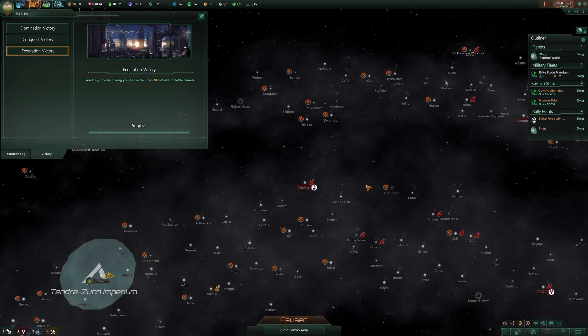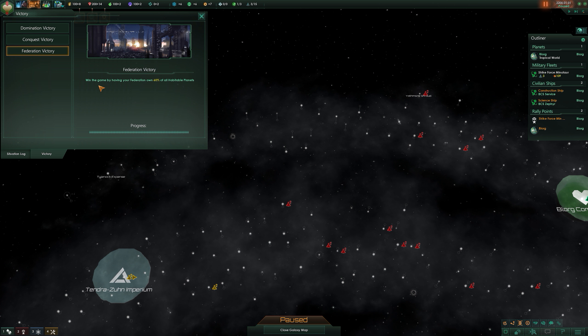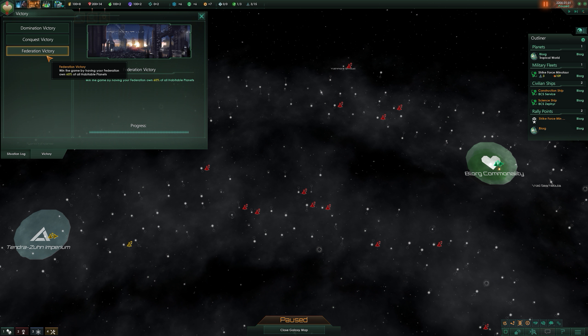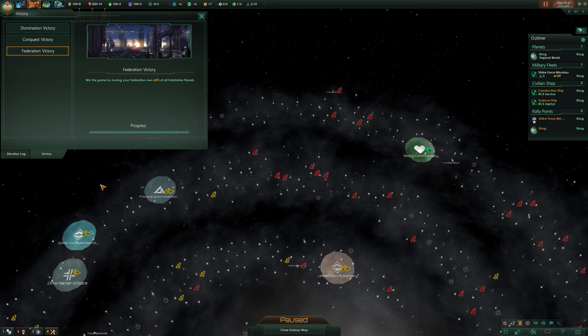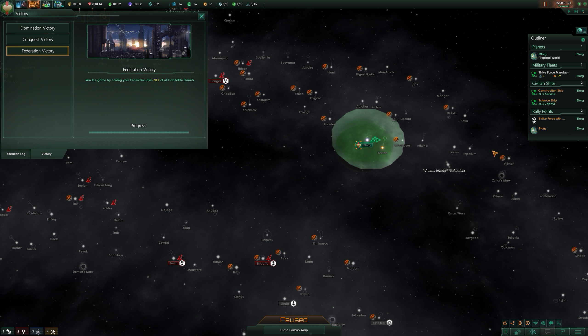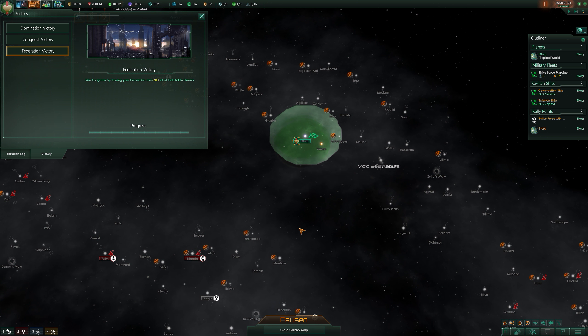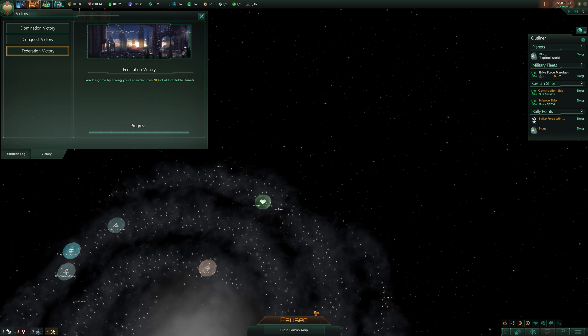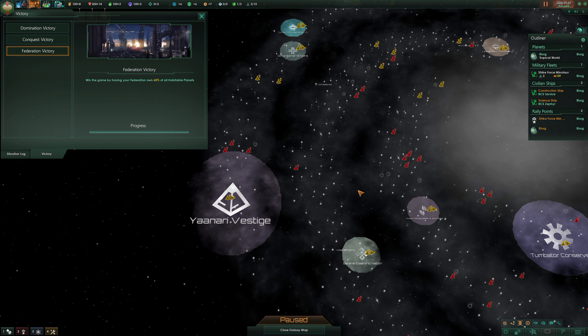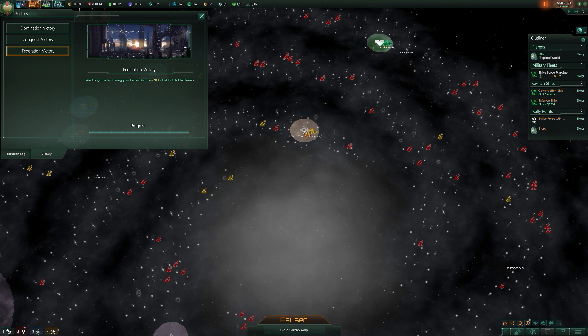Federation victory is another type of victory — win the game by having your federation own 60% of the habitable planets. With a federation victory, your mindset is not necessarily to be conquering the galaxy or expanding out into every single planet, although ideally you want to try and do that if you can. With a federation victory, your idea is that you're going to ally with as many other empires on the map as possible, which will depict your type of playstyle.